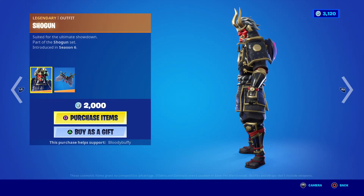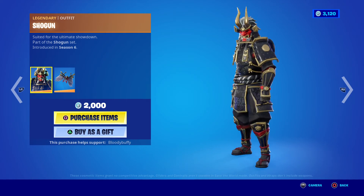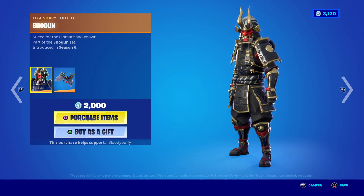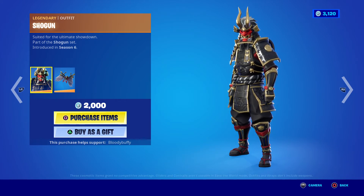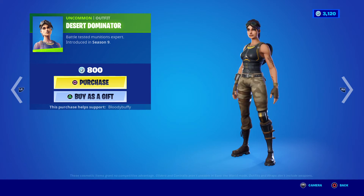Then we have Shogun, if you want to stand out like a sore thumb with this ugly thing — 55 days. I've never seen a pro use it, and that says a lot. It's basically a default skin, back after 30 days.